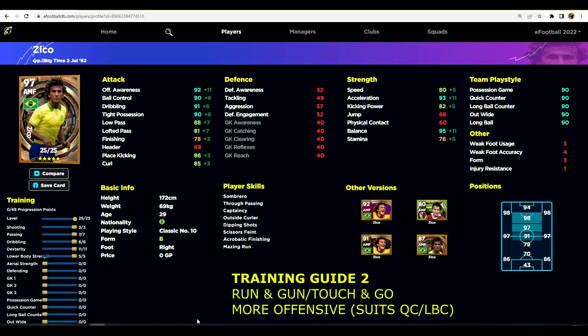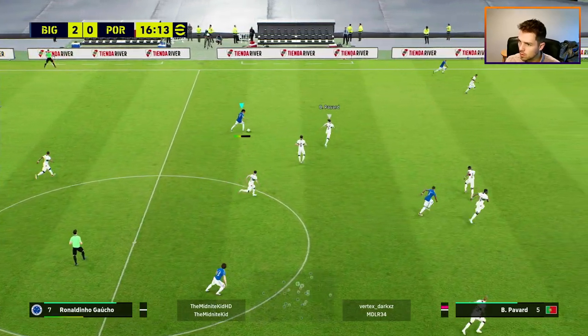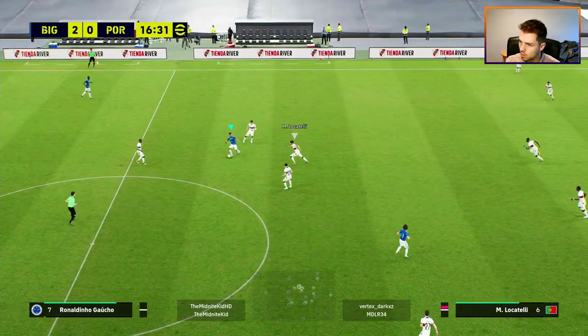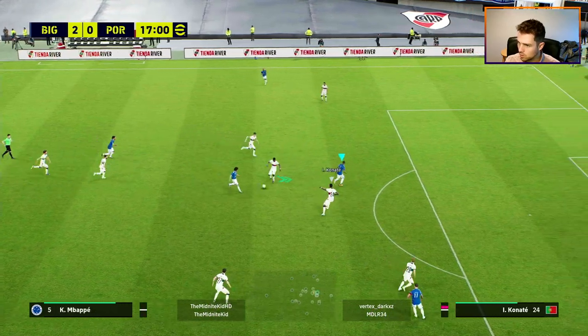We're not going to focus too much on shooting and we'll take a little off passing as well. Even with the meta having changed, 88 passing is still enough for an AMF to be slicing and dicing defenders. We're going to pump 11 points into dexterity to get offensive awareness to 92, balance to 95, and acceleration to 93. With this Zico build, he's much more in line with traditional wingers that can also play AMF — like Messi or Neymar — running into the box and following in his shots.